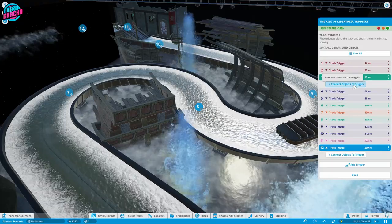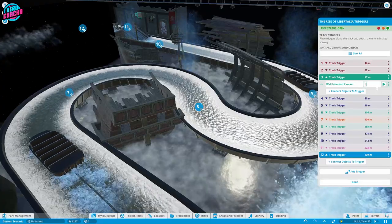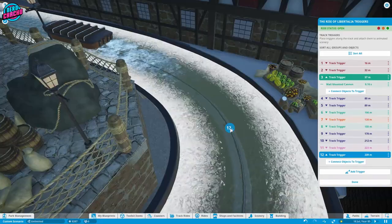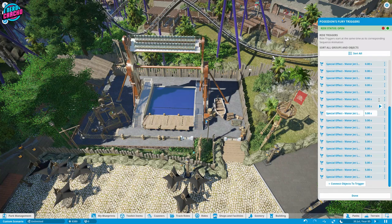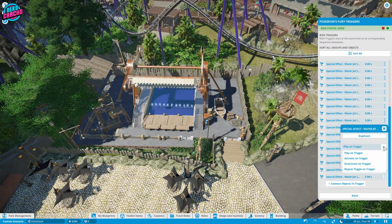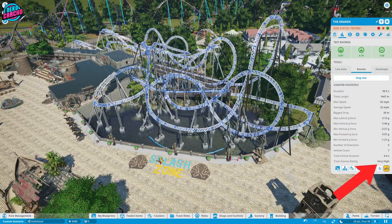You can choose the items that you want to trigger by selecting them, and you can determine the order in which they play by altering the timers. This is in seconds, and the minimum gap is 0.1 seconds. You can also slide the trigger along the track if you want to change the timings, or if you're doing a flat ride, you're going to need to add a time for this instead. Adding a trigger point is usually the only way that you're going to achieve a very high scenery rating. And guys, if you can nail the trigger system, you can achieve something like this amazing creation.